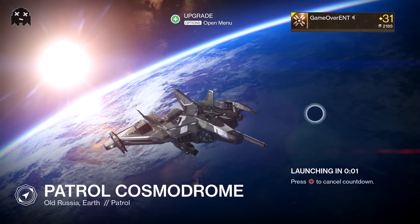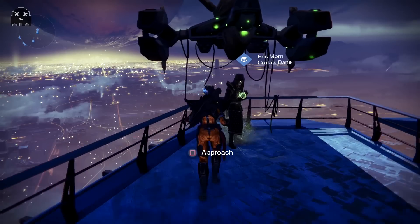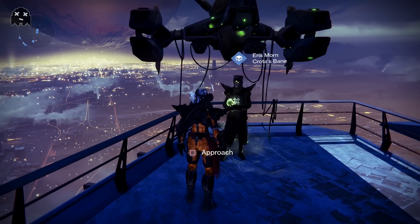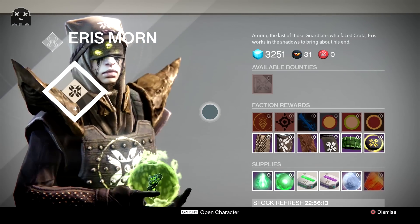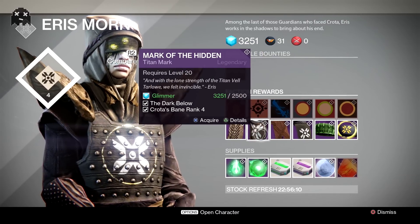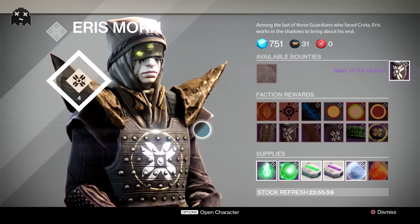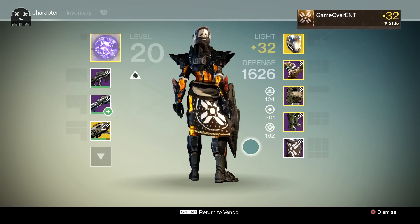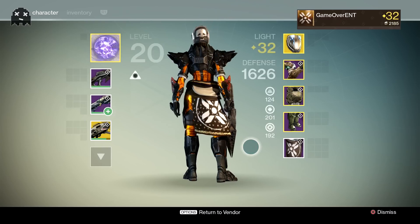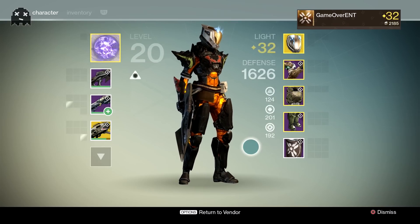I'm going to do a quick glimmer farm to buy the mark and complete the set — fast forward through that. We're back from farming. It's 2500 glimmer — insane price for a mark. But let's complete the set. Mark of the Hidden — let's try it on. It's really just a different color than the original one I had, but it completes the set and my Titan is looking pretty badass. Loving this shader.